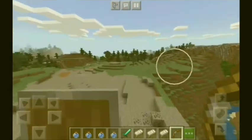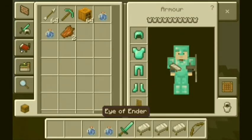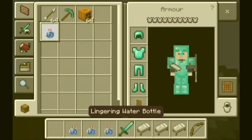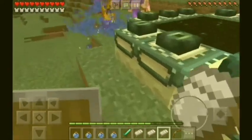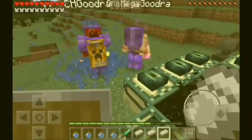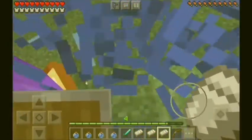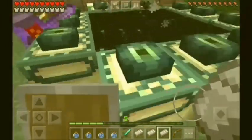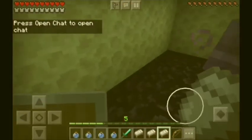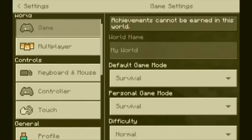We are at the End portal. I used the Eye of Ender to build it. Also bring some diamond pickaxes and the pumpkin head because it's useful for mining end stone and fighting endermen. Let's get some XP first. You can see I already built an end portal.